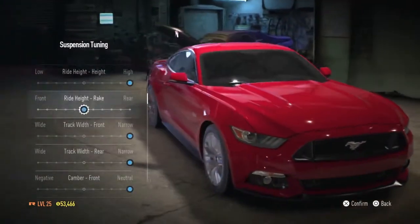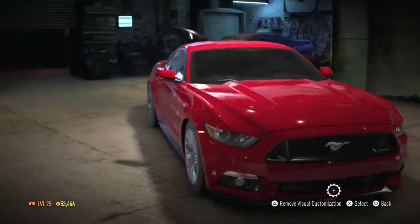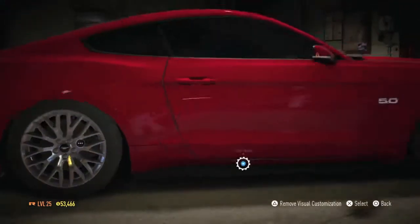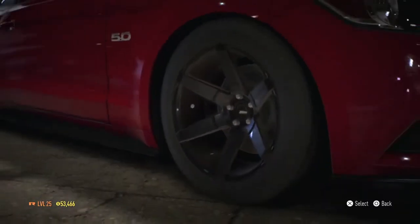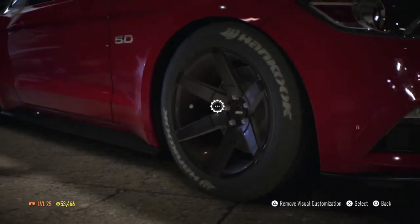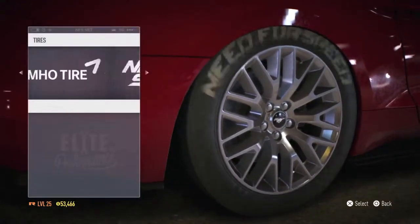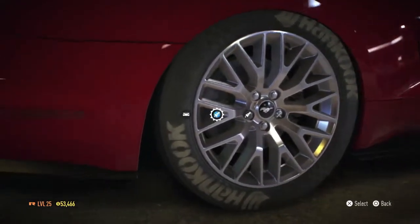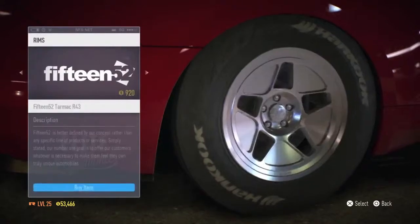I've been through it once before. Go low and get a little rake to the front. For the side skirt, let's go carbon fiber because low weight. Wheels — that's good. For tires I would go for Hankook, and the same for the rear — a little more tire on the rim. Sort of dragster.